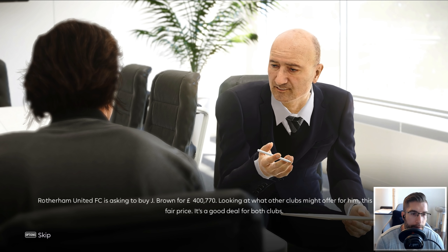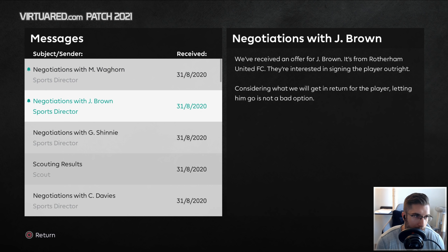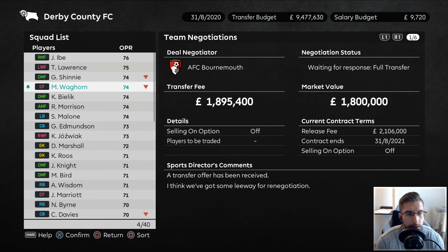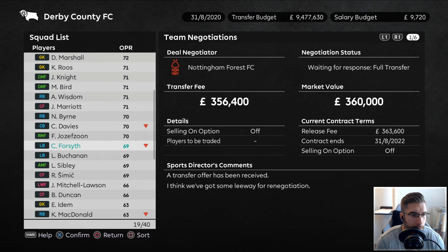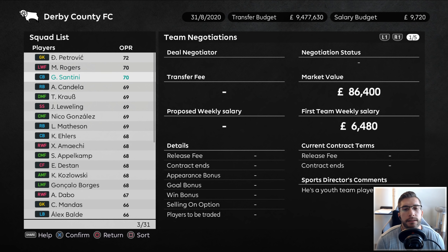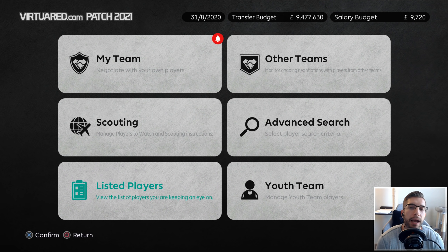Last day of the transfer window. Rotherham are asking to buy Brown for 400,000. Let's figure out who else we want to snap up. Going to the youth team again - we've got Santini, a 70-rated centre-back from Italy, 20 years of age. We've got this other guy who's 18. We're going to add him to the listed players and do a bit of comparison. I think we do need a centre-back - that's the heart and soul of the team, and we have a lot of youth players in the middle who are 18-19 years of age.